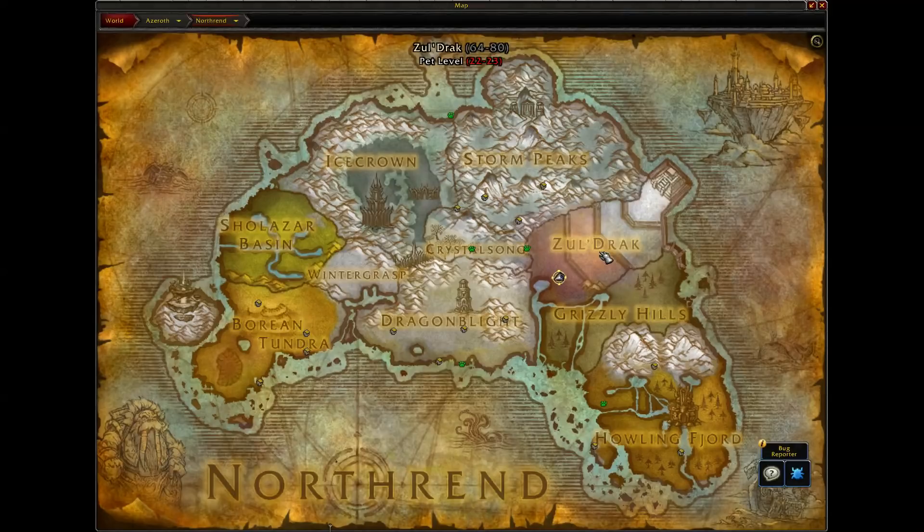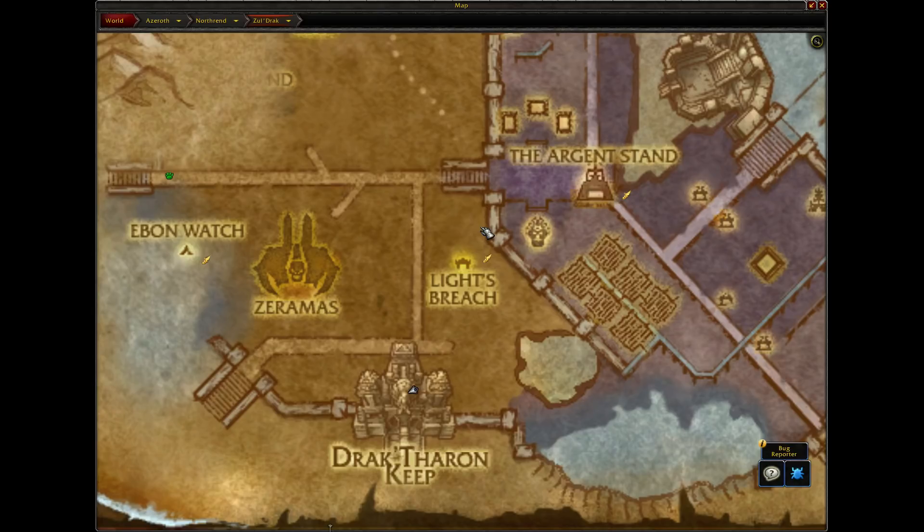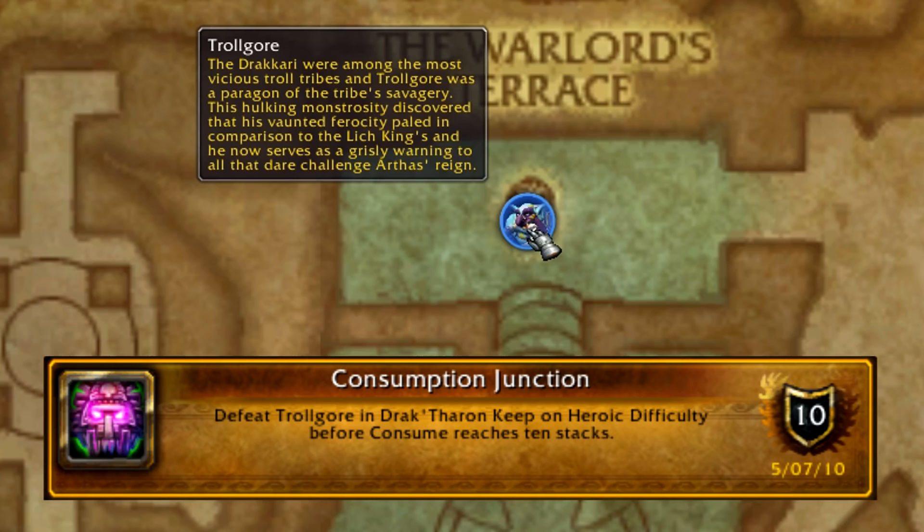Next up we have Drak'Tharon Keep, located in Zul'Drak. Three total in here, all pretty easy. First is Consumption Junction: defeat Trollgore before Consume reaches 10 stacks. Just pop him right away and you should get it.